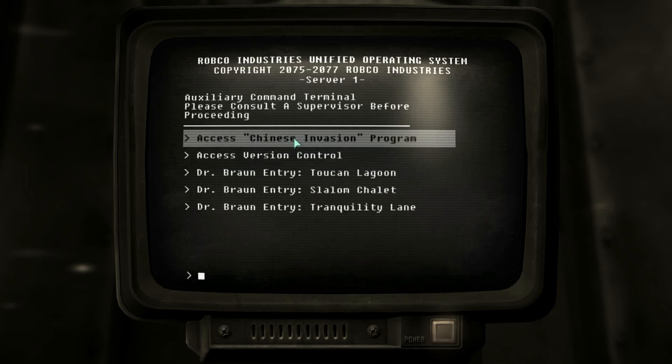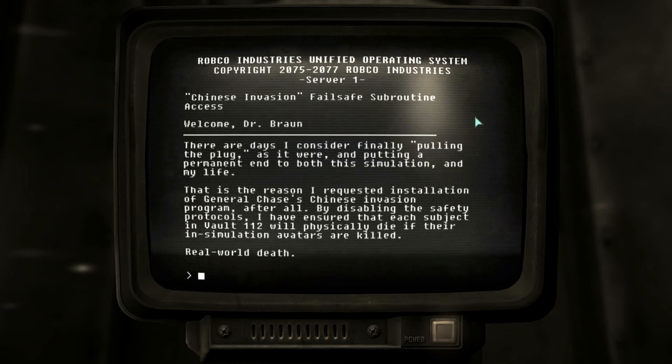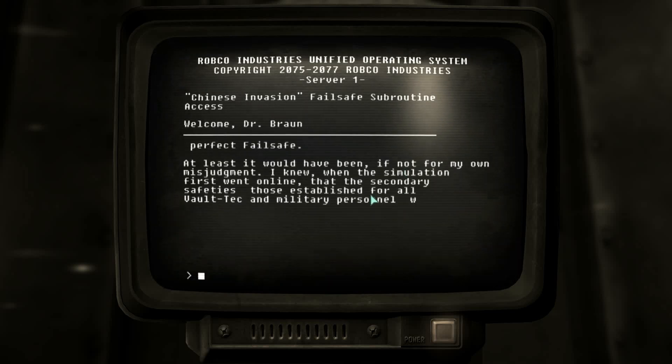Access Chinese invasion program. Chinese invasion failsafe. Welcome, Dr. Braun. Entry: 'There are days I consider finally pulling the plug, as it were, and putting a permanent end to both the simulation and my life. That is the reason I requested the installation of General Chase's Chinese invasion program, after all. By disabling the safety protocols, I've ensured that each subject in Vault 112 will physically die if their in-simulation avatars are killed. Real-world death. End of simulation. The perfect failsafe.'